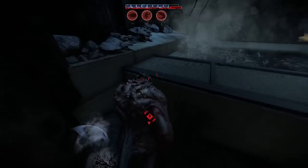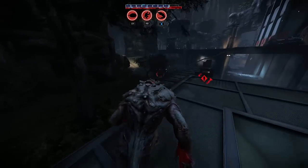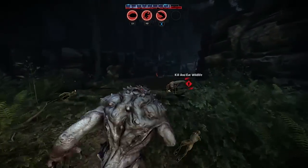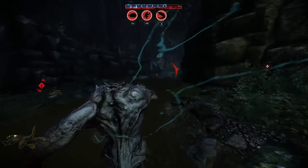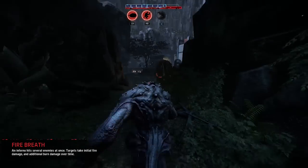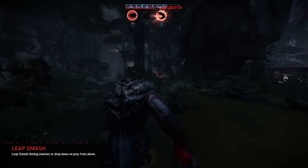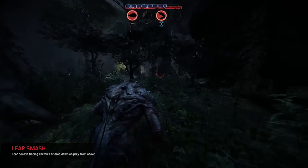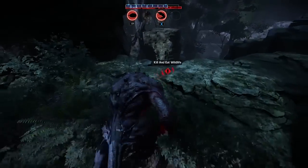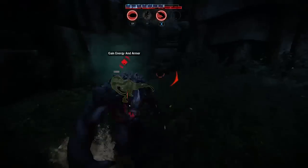I'm gonna climb — just keep running, get away. I'm scaring more birds, I'm panicking here. I've got a few different abilities: I've got fire breath, I've got a leap which is quite useful, and I can throw rocks as well. But right now I think I need to be sneaky again, have a little sniff, see if I can kill some more creatures and evolve before they even find me because then I'll be more powerful.